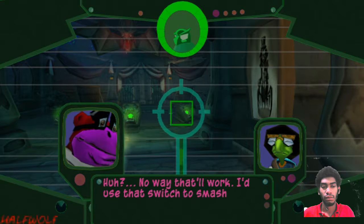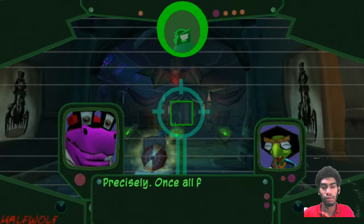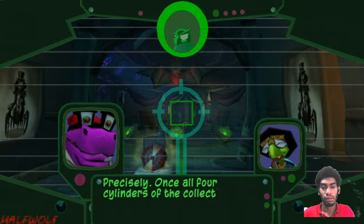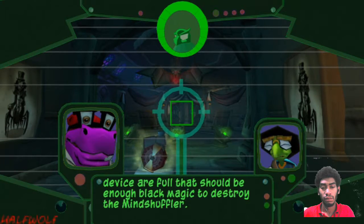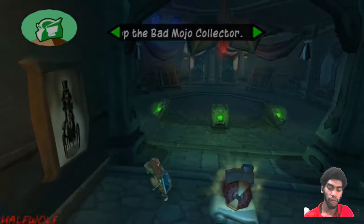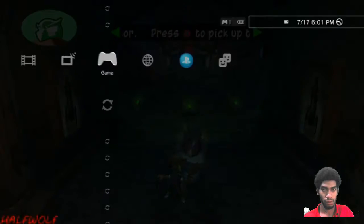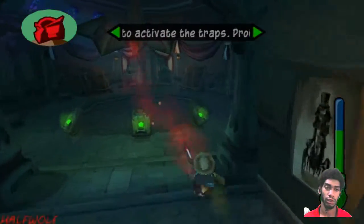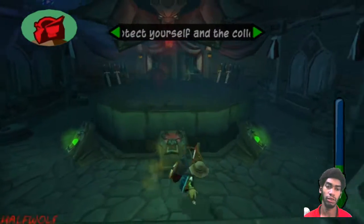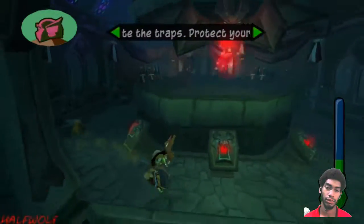I'd use that switch to smash up the guards before they ever got near me. Precisely. Once all four cylinders of the collection device are full, that should be enough black magic to destroy the mind shuffler. Hold on — is it charged? Alright, my controller's charged, so I don't need the charger. Murray's so dumb. You literally just repeated everything Bentley just said. Bentley talks in big syllables.